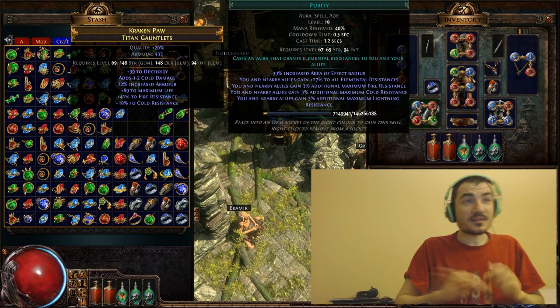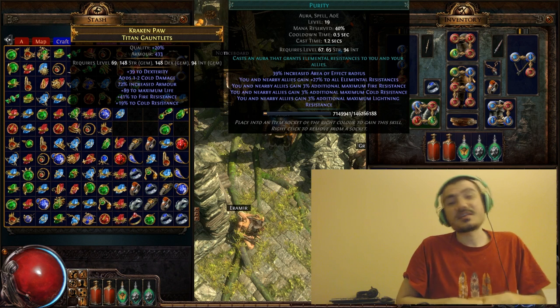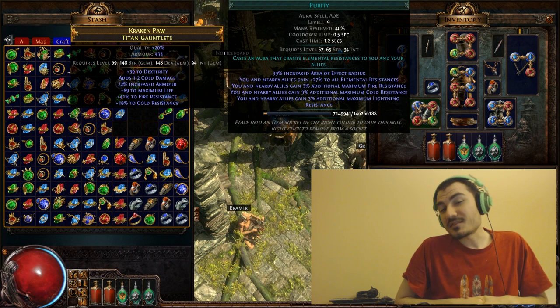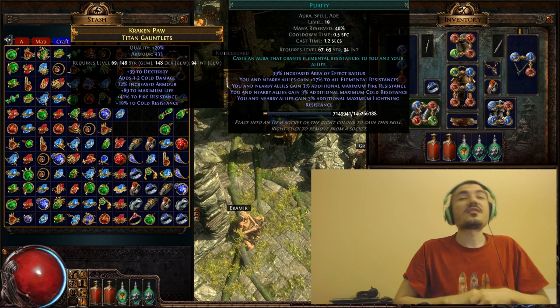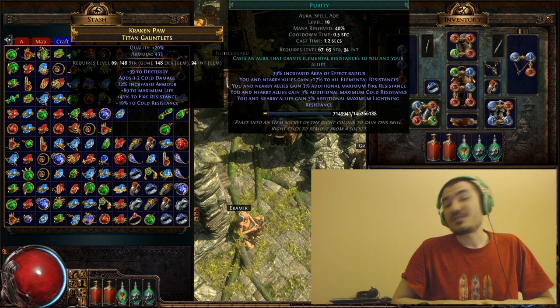Similarly, if you had a Gem with no quality — say Purity, although quality on Purity is useless — if you wanted to make it 20% quality from the base, you'd have to use 20 GCPs. And the case is that it's typically not worth it to do that.